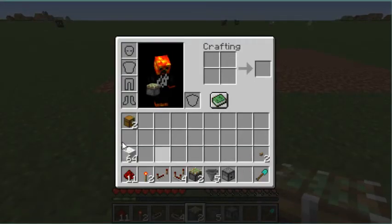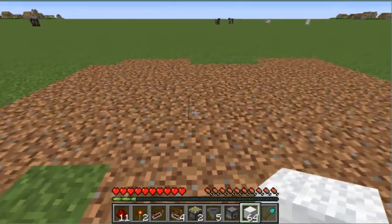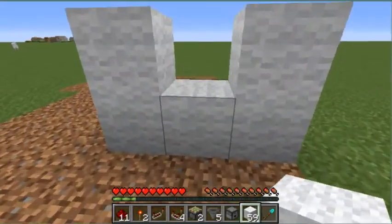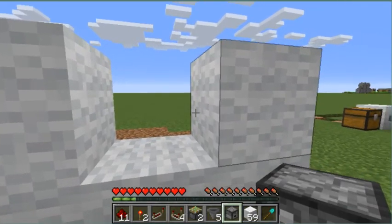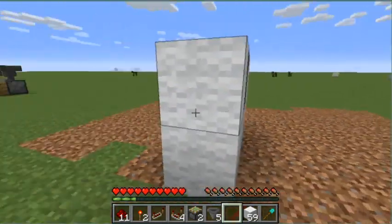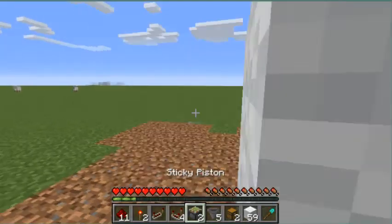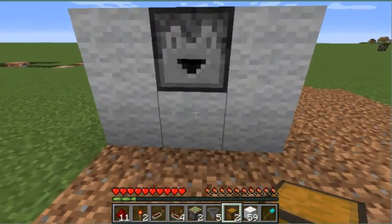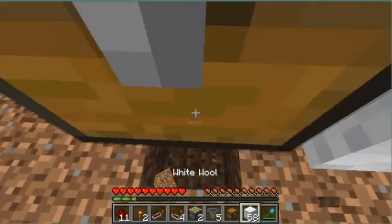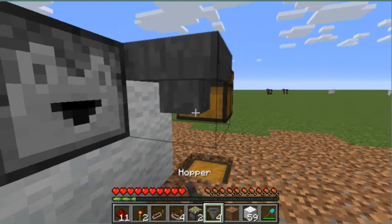We'll start off with our wall. Where your lock is going to be — where you throw in your item — place in a five block grid right there. Now as you see I've misplaced one block. Get out your dropper, place it facing behind the wall. This is going to be the side where you press the button. Come behind here, place in a temporary block right here, dig out this block, and then place a chest in there, then break the temporary block.